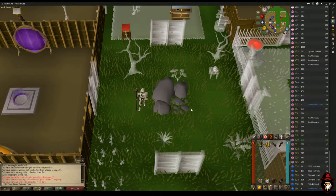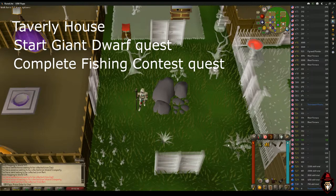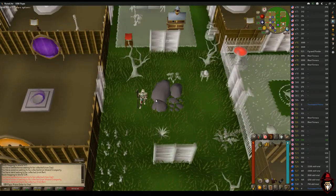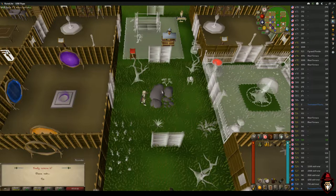Other things you'll need: you definitely need your house in Taverley and you'll have to start the Giant Dwarf quest and finish the Fishing Contest quest. Besides that, it's extremely recommended to have a full graceful outfit and minimize your weight as much as possible, because if you're doing this efficiently without any breaks you will eventually run out of run energy at the start — unless you have the Morytania hard diaries done and the level 3 legs for the Burgh de Rott teleports.